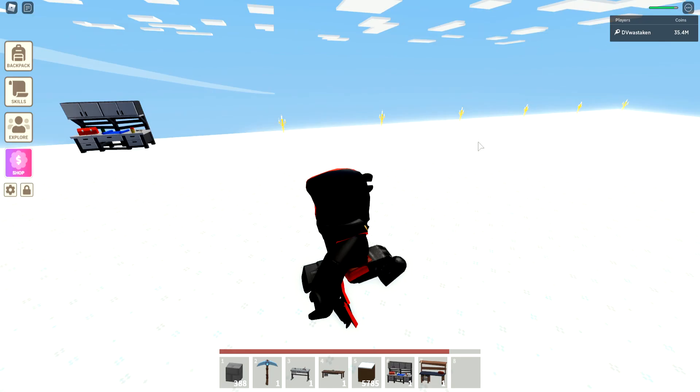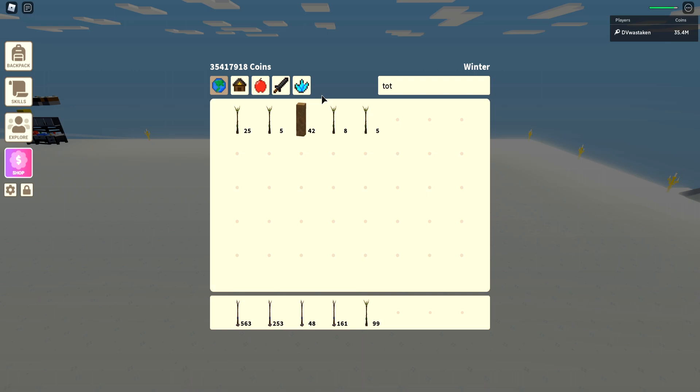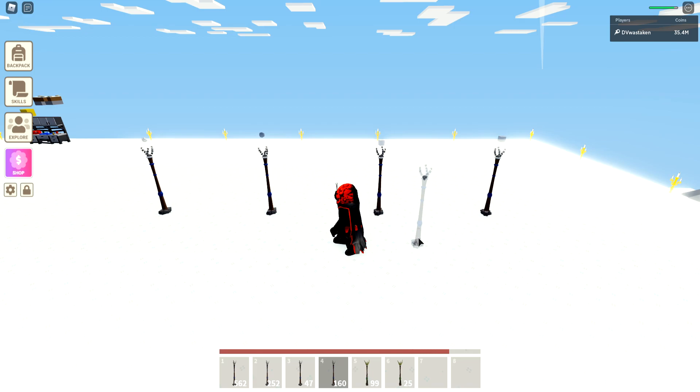Let me do a quick example of how to use the totems. There are a couple of ways. I'll bring out a coal totem. The non-farming totems — coal, iron, and similar ones — operate differently than the crop ones. These four will actually spawn ore on your island. The crop ones will not; they only collect and then replant. So these are not the same.